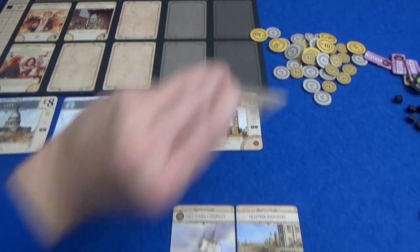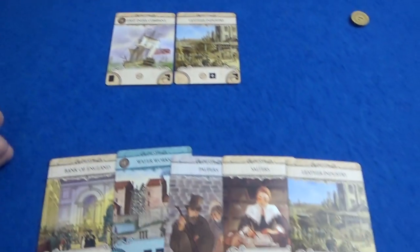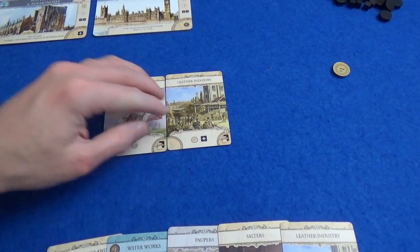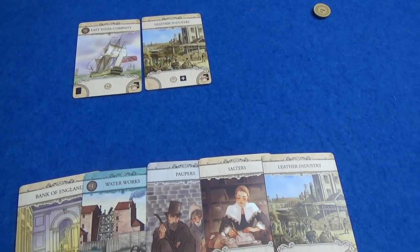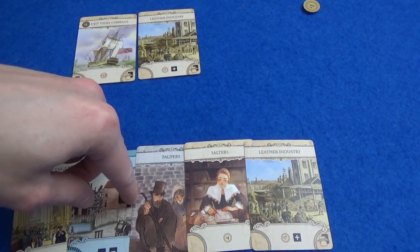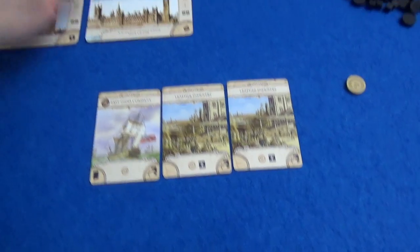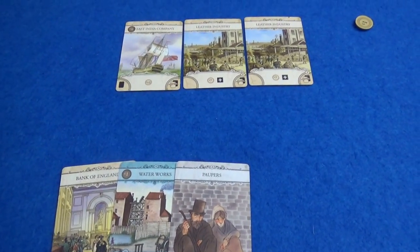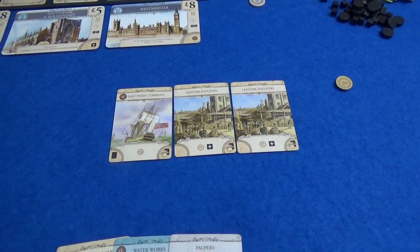So that's my turn. I think I'm going to take the Bank of England back — I've not even changed my mind, that can be a tactic. I could run my city now, but the trouble is when you run your city, you take a poverty for each stack and each card in your hand, and I've got a lot of cards in my hand. So I want to try and get rid of a few more. I'm going to put out the Leather Industry again — you can have duplicates in this. That was a house rule in the first edition that you couldn't have copies, because some cards would break the game, but that's all been sorted now.